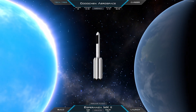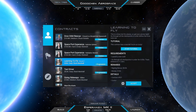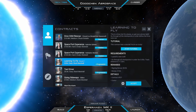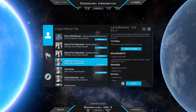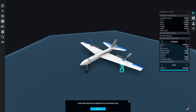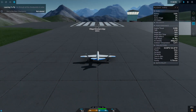Welcome back to the next Juno New Origins video. In this video, let's do some contracts in the plane contract line. This seems to be a race contract where we have to fly through checkpoints in under five minutes. The building part is super easy because we get a pre-built plane ready to use, so full throttle and off we go.